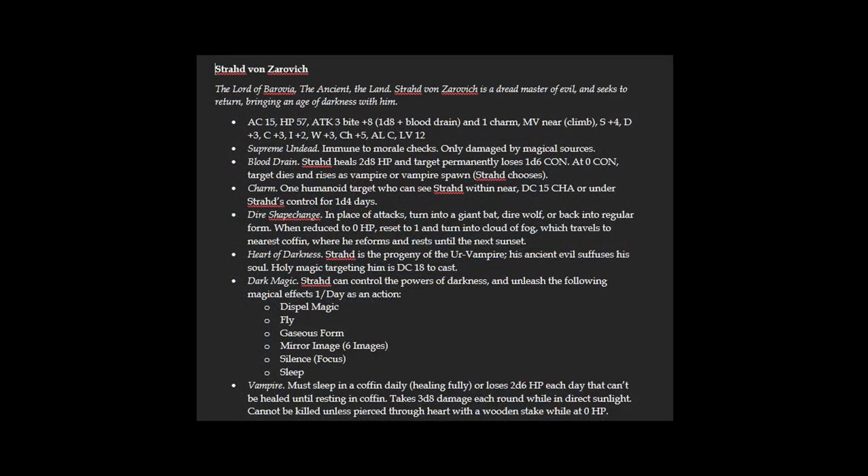As an example, you can pause the video here if you want and look at this — this is the stat block I developed for Strahd von Zarovich. I kept his base stats basically the same as in Shadowdark. He gets 3 attacks, a plus 8 to hit — meaning he's basically hitting every single time, or at least half the time against very heavily armored people. He's got d8 damage, which is very strong, plus blood drain. He's immune to morale checks and only damaged by magical sources, which is very tough, and I wanted to keep that in Shadowdark as well. The blood drain means he's going to get his hit points back while the enemy is losing CON.